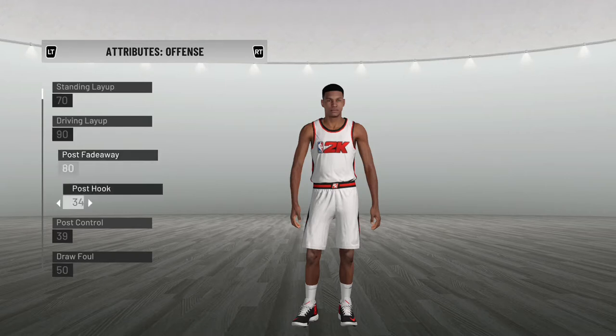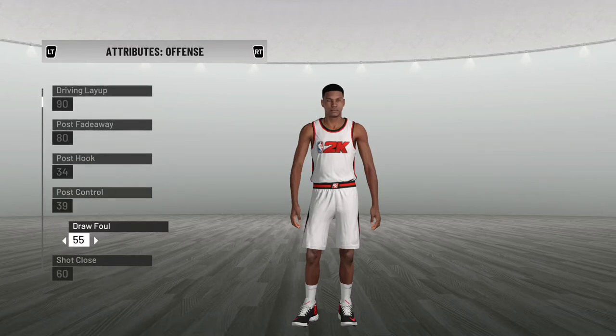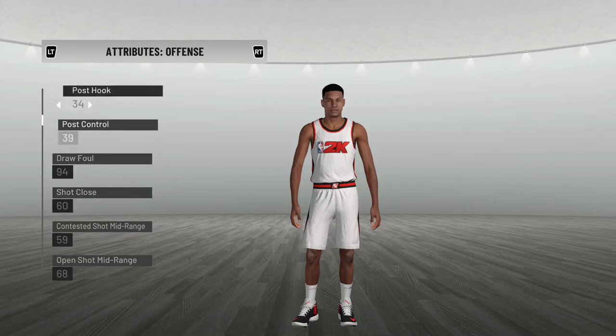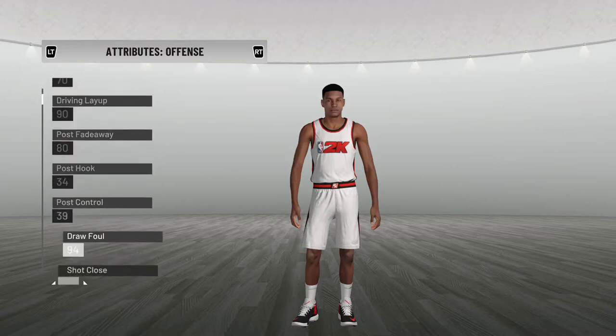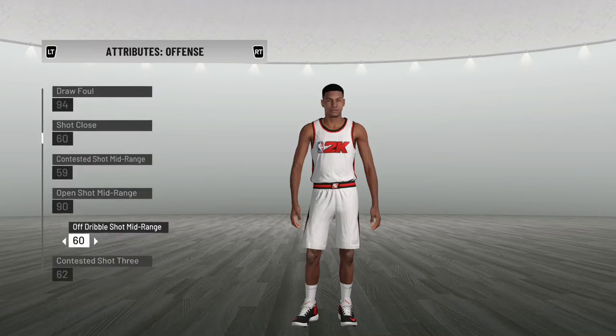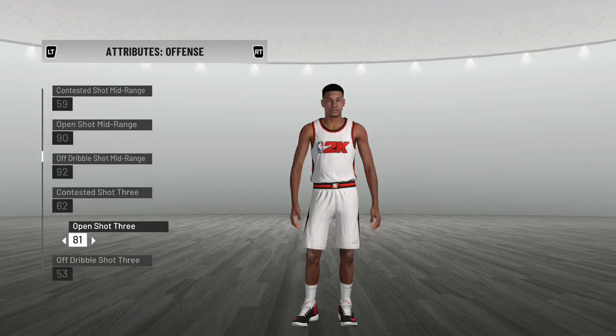Draw foul is like a 90 something - let's put it at 94. Since my strengths are mid-range, three-point shooting, and layups, I'm basically an offensive superstar. My on-ball defense is at 85. Mid-range I'll put at 90 for where I'm at against my competition. Off dribble I actually make more off dribble shots than people would think, so I'll put that at 92.